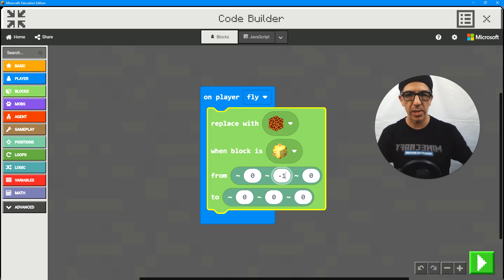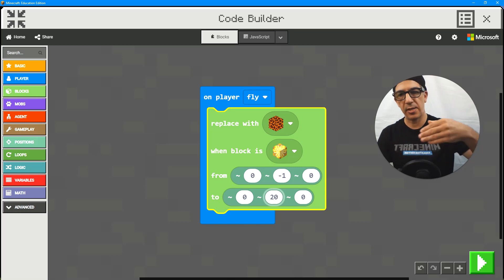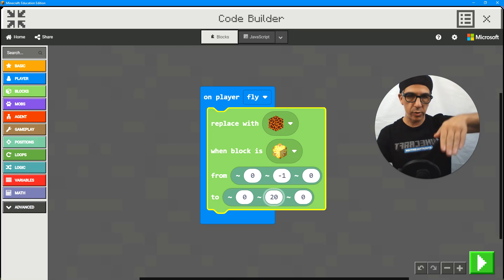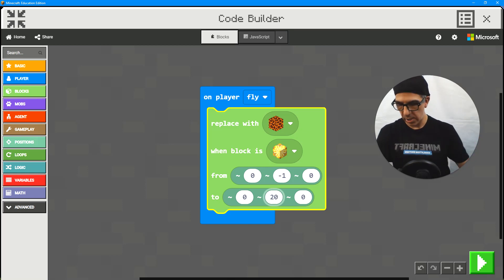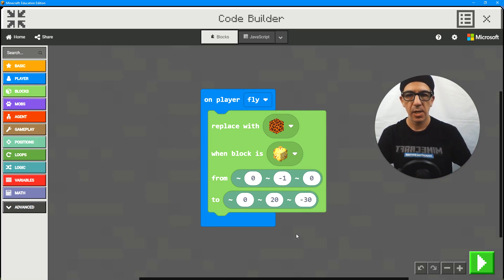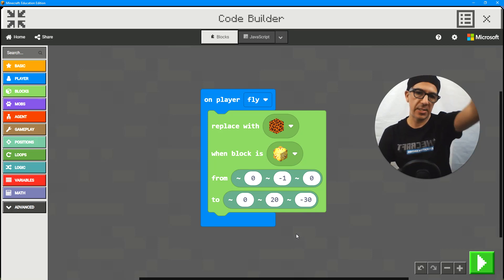What we're going to do is set the middle value to one below us, meaning any blocks right below us will change, and then extend it to about 20 blocks high because those buildings are about 20 blocks high. The buildings are about 30 in depth, and I know from traveling in the world it's in the negative direction here rather than positive — about 30 away. So it's going to paint about 20 blocks high and 30 blocks in depth.